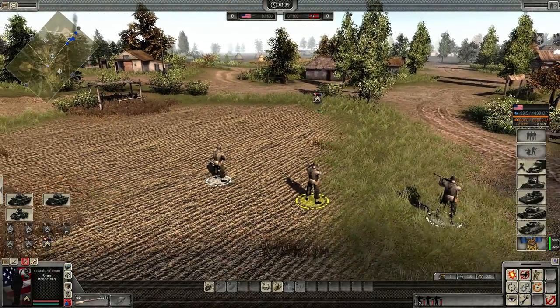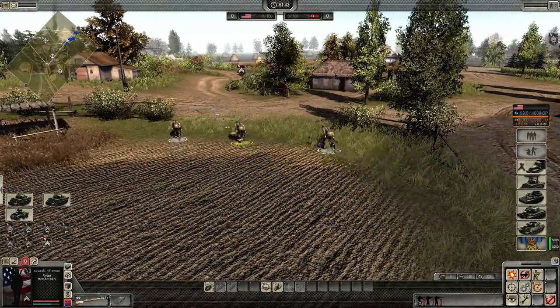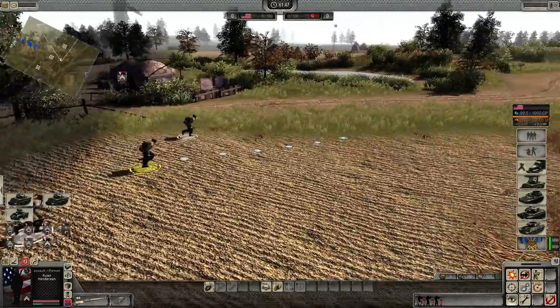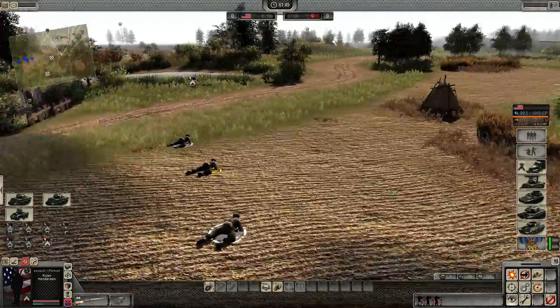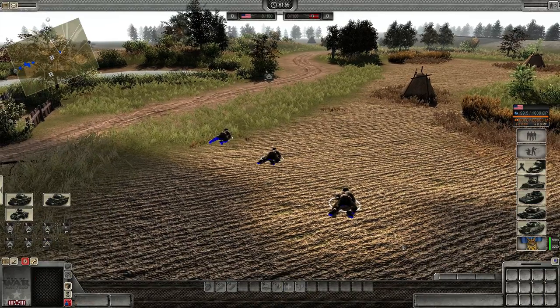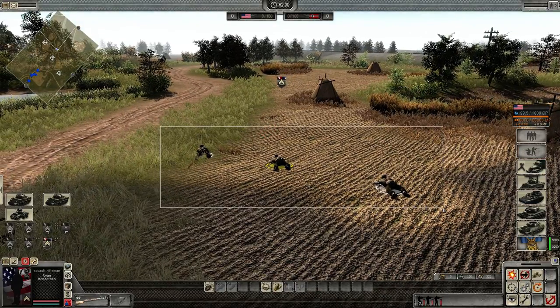The hotkey for prone is Shift+Q. You can change this in the options. The prone key is the most important one out of the stances, because when you're prone it allows your infantryman to shoot with higher accuracy and you're also harder to hit. This is generally the most useful when you cannot find cover — prone is probably the next best thing.